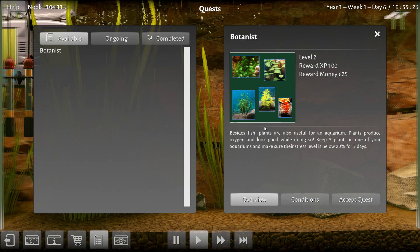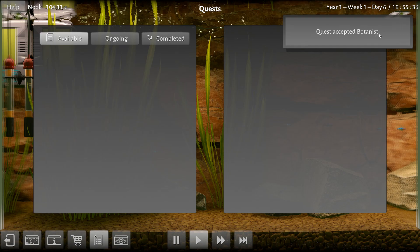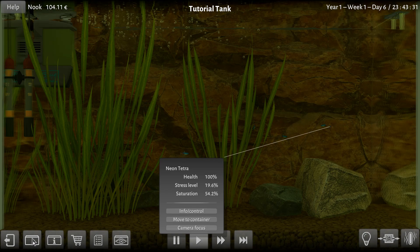We got a new quest for botanist. Besides fish, plants are also useful for an aquarium — they produce oxygen, look good while doing so. Keep five plants in your aquarium and make sure the stress is below 20% for five days. I can do that because the other plants love being here. Maybe I'm just gonna go become a plant aquarium. Look — they're down to 20. There they go, we did it.